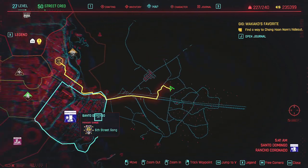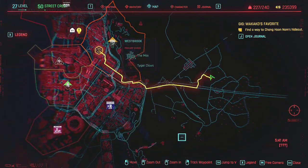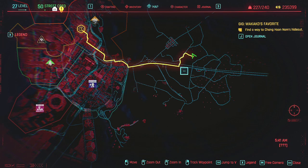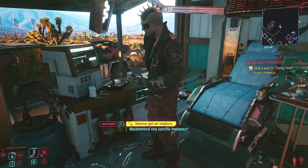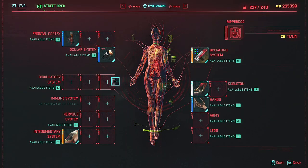The Ripperdoc is just here. I think it's pretty much the only one that's outside of the city, so kind of in the far east. You'll come out here during the story mission anyway. It's a pretty local fast travel point here as well. Just come on in here, circulate your system.